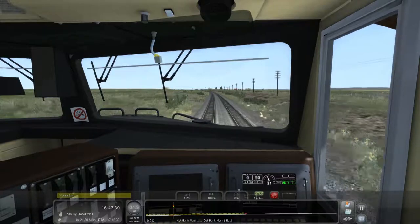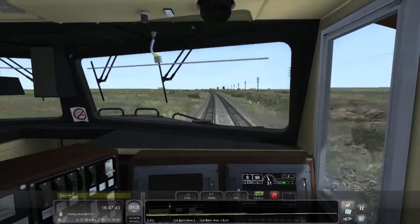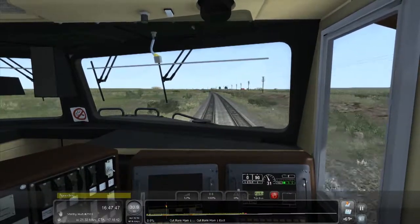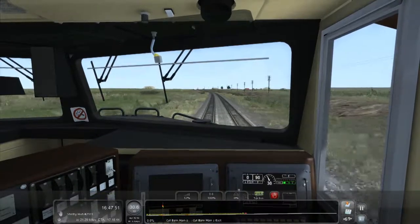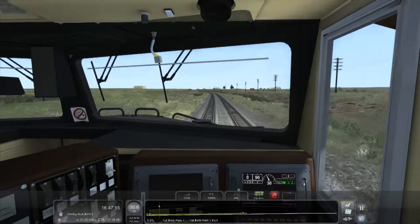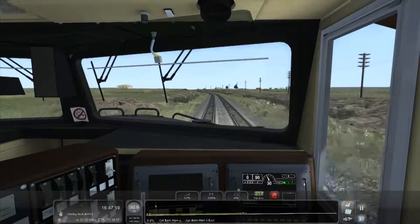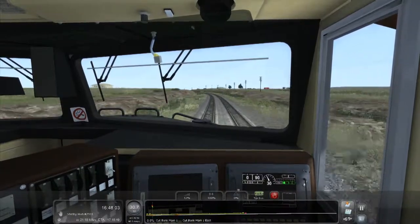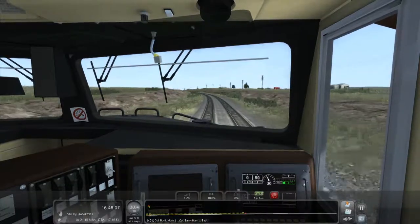We're speeding and I can't seem to get the speed down. Actually, 25% throttle seems to hold us perfectly on this slight downhill. Let me switch back and forth between 12 and 25% throttle.